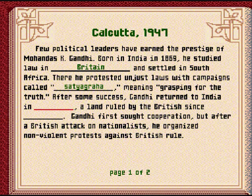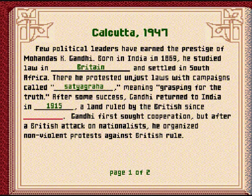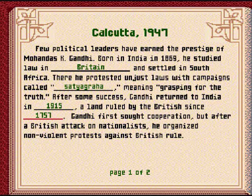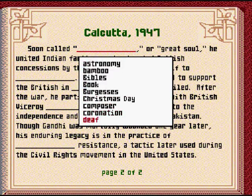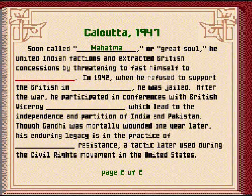After some success, Gandhi returned to India in 1915, a land ruled by the British since 1757. That was a lucky guess, I'm not going to lie. Gandhi first sought cooperation, but after a violent British attack on nationalists, he organized non-violent protests against British rule. Soon called Mahatma, of course — usually he's known as Mahatma Gandhi.